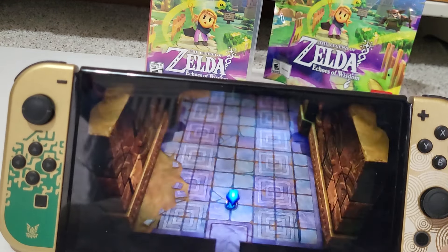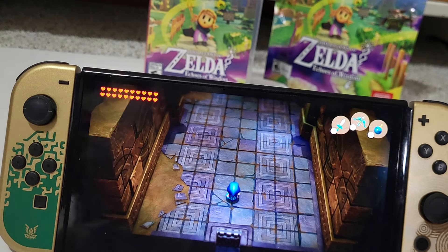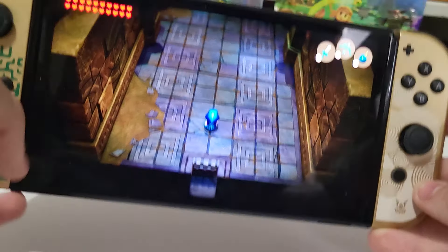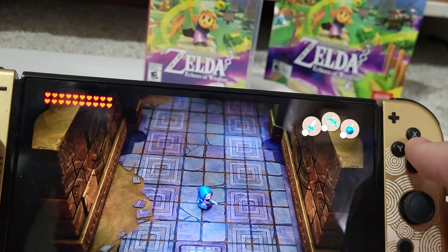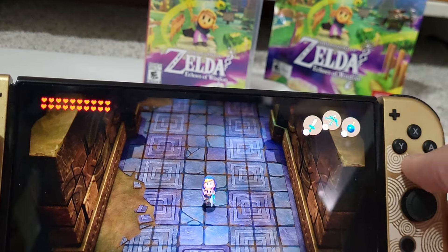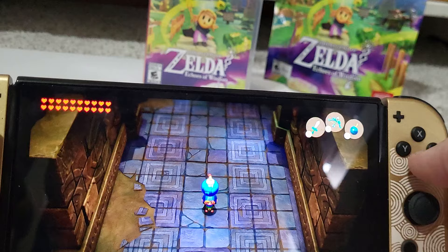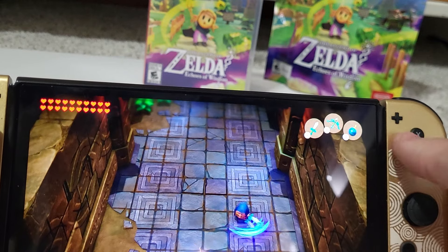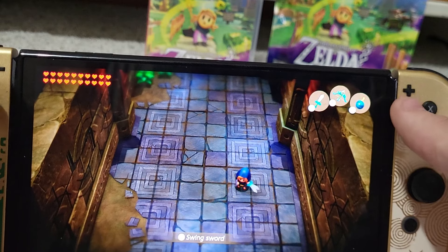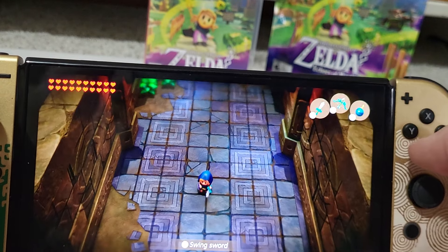Well, that was cool. So after that little scene, guys, we start with a bunch of hearts and we get to start off by playing as Link. With B we can do a little jump, we can throw bombs with A, I can swing my sword with Y, and with X I can use my bow. Alright, let's explore a little bit.